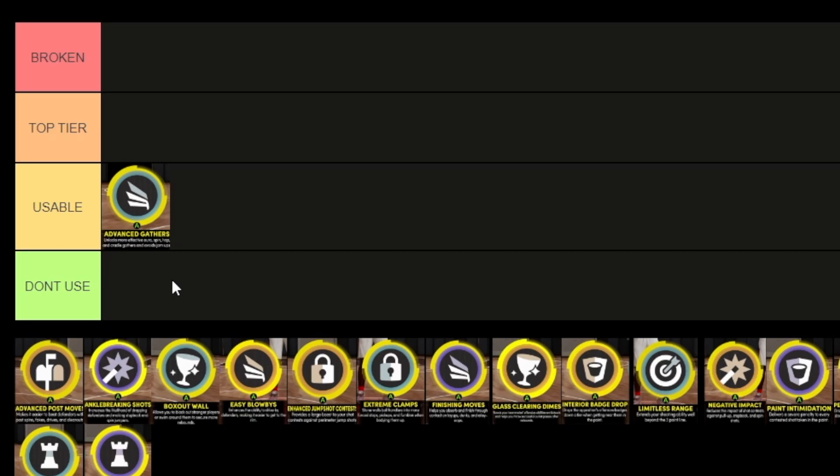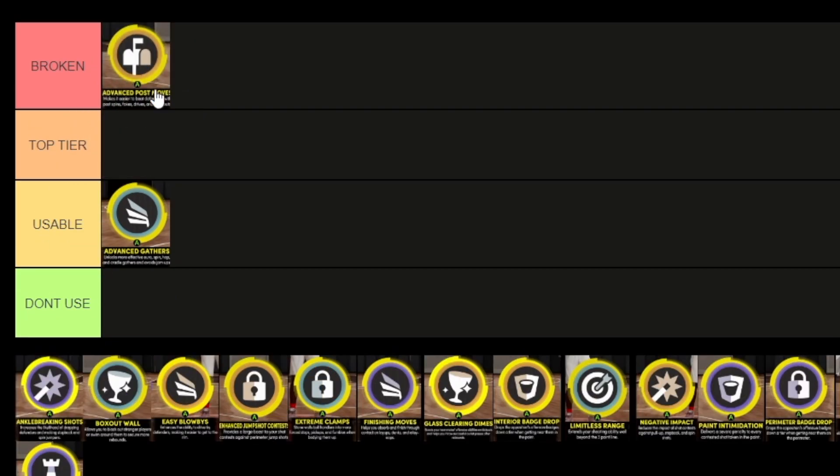Advanced Post Move — if you're trying to do Drop Steps and all that type of stuff, I think that's pretty overpowered. Ankle Breaking Shots is pretty much taking people's ankles to take over, but also if you do a Spin Jumper or a Hop Jumper, you're going to get an added bonus to hitting those shots. So it's not just taking ankles, but it's also like some Shot Creator stuff within the Takeover to hit those types of shots.